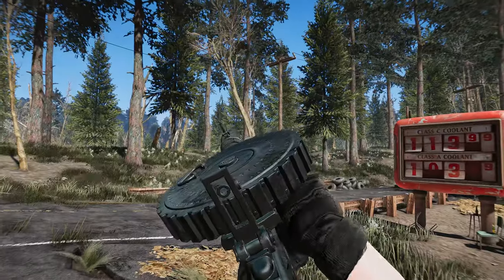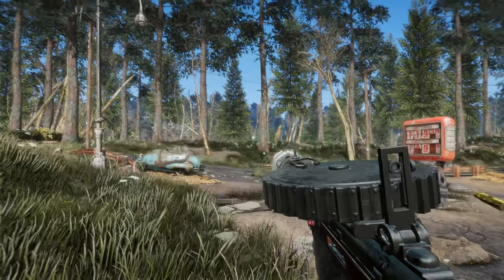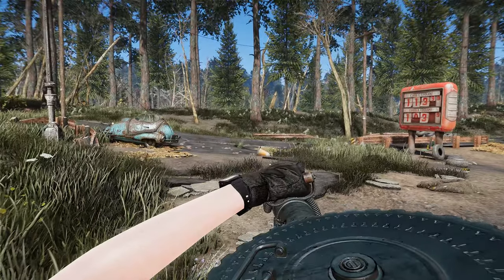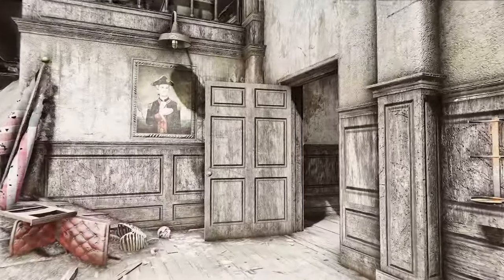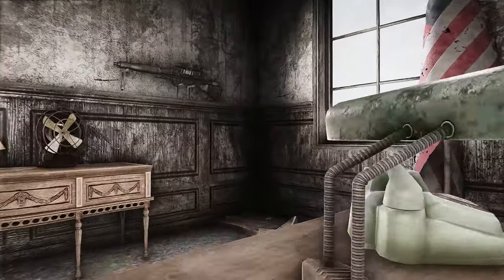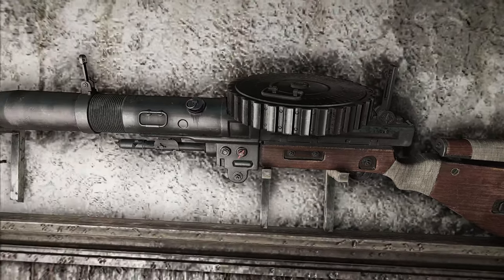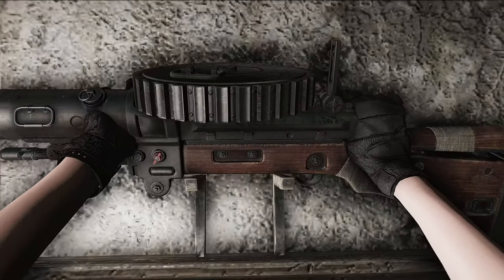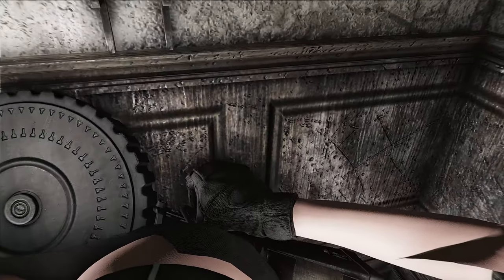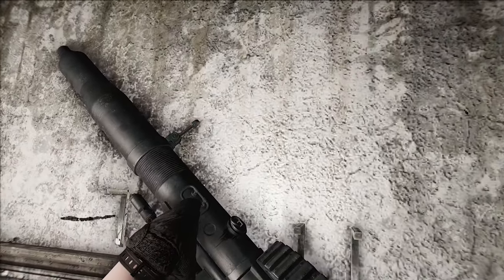The Lewis gun also has some unusual weapon modifications and different barrels that allow for laser and plasma converters. For the best experience, we recommend trying it out with the carry handle attachment. The weapon can be found inside Fort Strong, in the office to the south with the loot trunk, and it will be displayed on the wall. Once you obtain it for the first time, the weapon can be crafted at a chemistry bench under Lewis gun. While we wait for Fallout London to officially launch, this weapon is a great way to get a taste of what's to come. So gear up, head to Fort Strong, and add the Lewis gun to your arsenal.